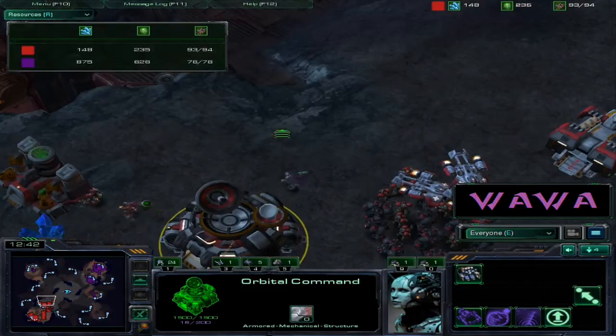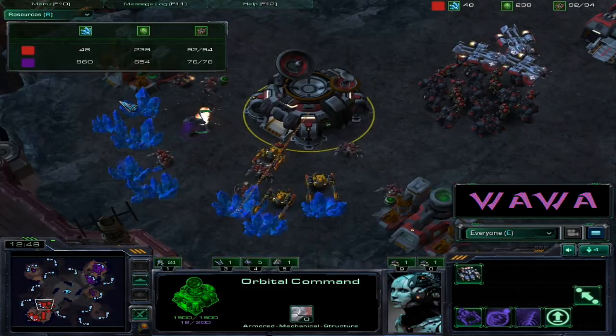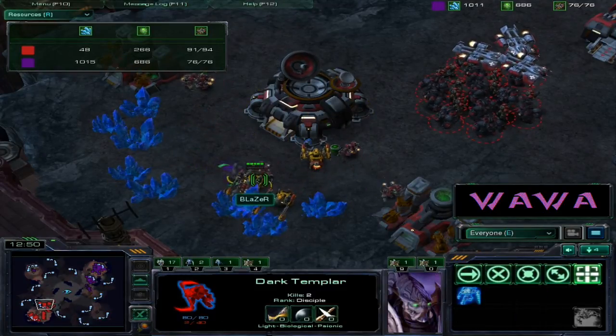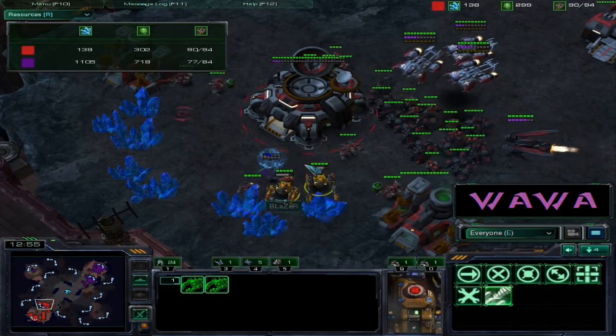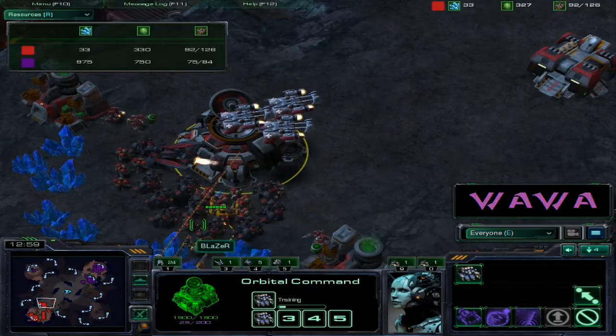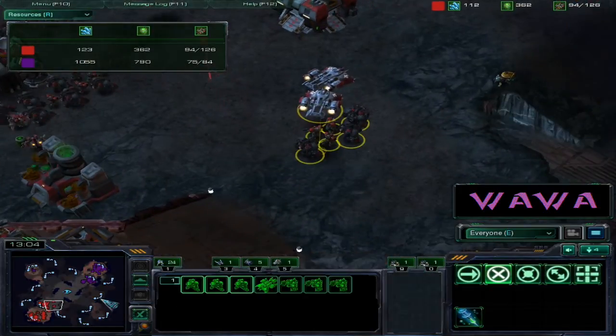If that expansion is successful it's going to be one base ahead and just completely overrun Blazer with the income. Looking at the resources tab, Blazer is actually behind by a lot. A dark templar is going to take out some of these units one by one - oh, taking out one of those mules! Mules always take a lot of damage.